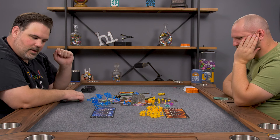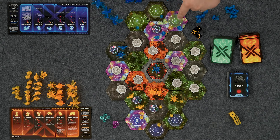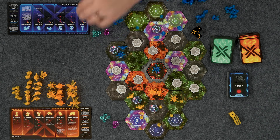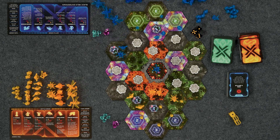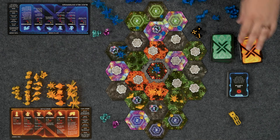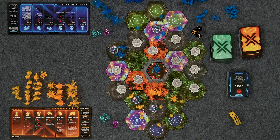I can grab a secret mission and since I'm at the monolith, I can grab two energized cards as well — beef it up a little. You gotta get them early. It's good to get those out early.